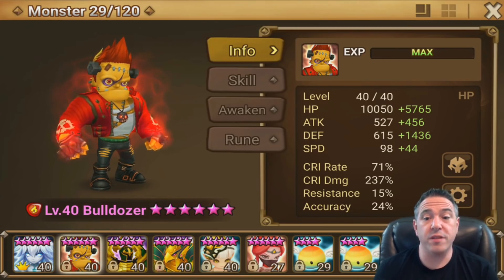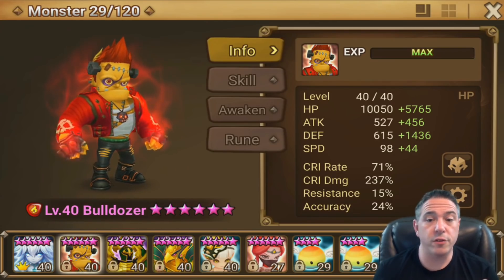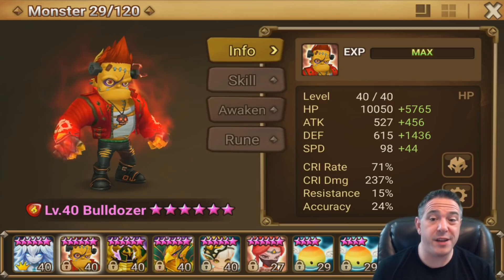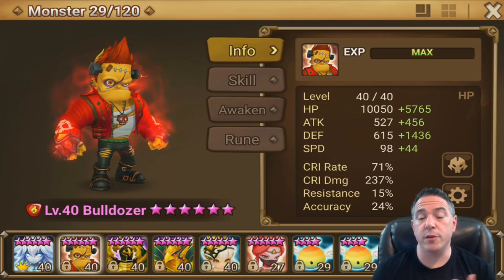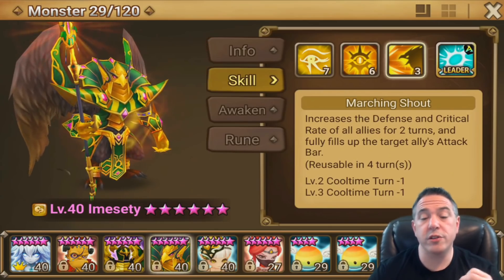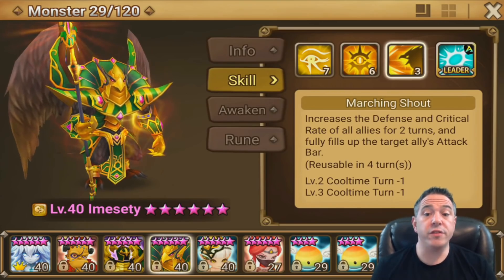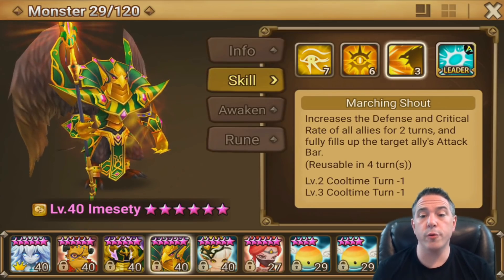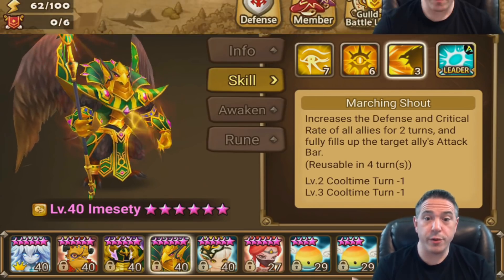There are other comps you can use with Bulldozer — Amelia, Fen Yang, Olivia, a lot of different monsters work with Bulldozer. A lot of different comps work with Ignore Defense. This is the one I use. If I had Fen Yang I would probably use a slightly different comp, but I've always preferred the Imuseti Dozer Copper comp over Olivia because Imuseti can give a 30% crit buff, which lowers the rune requirement for your Bulldozer and Copper so it allows you to put more damage in them. The idea of this video is to walk you through building one specific comp that I know will be reliable.